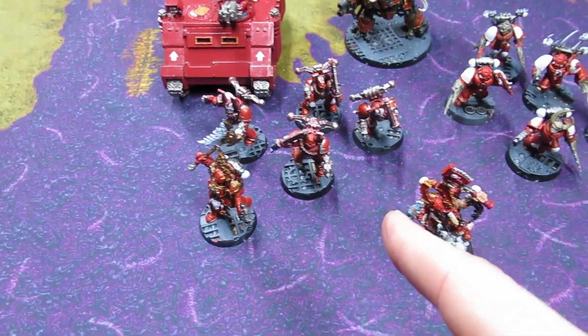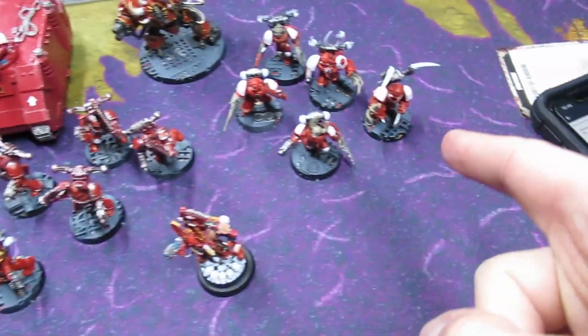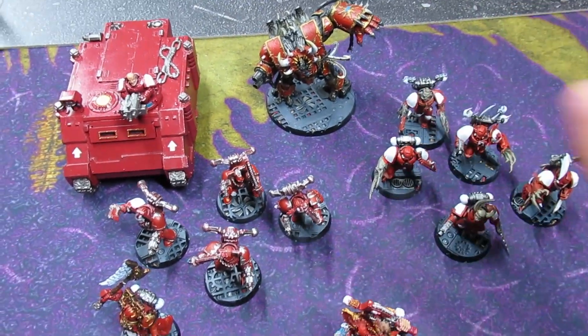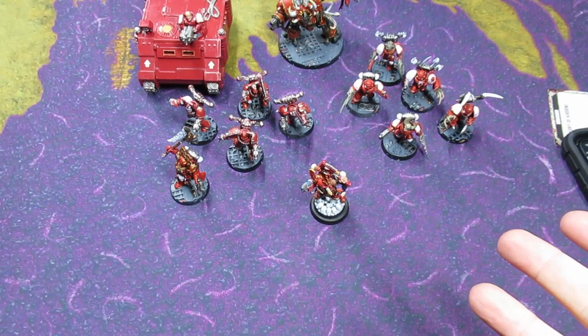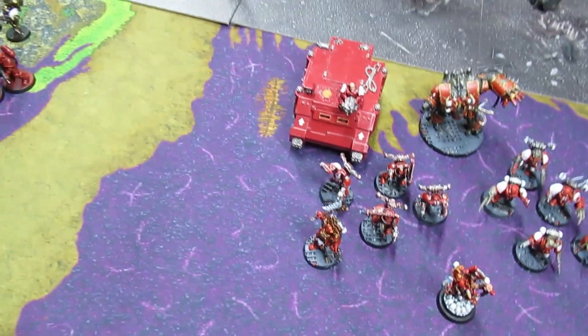So we've got a five-man Khorne Berserker squad with the champion — he's got a chain axe. We also have a five-man squad of Possessed, Hellbrute with a multi-melta and Hellbrute fist, and then we have a Rhino as well. What you see is what you get — World Eaters, Berserker time.